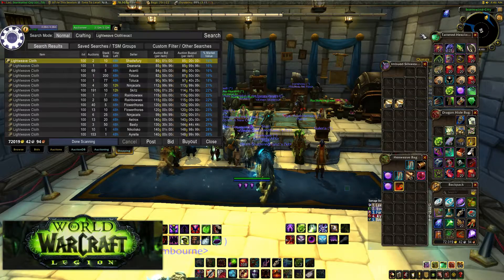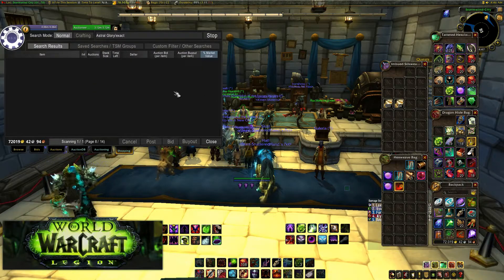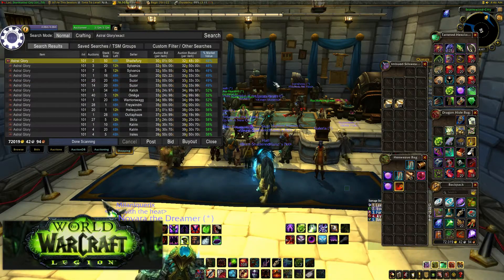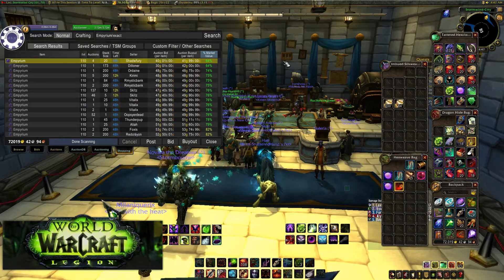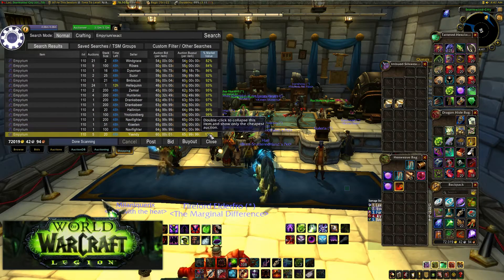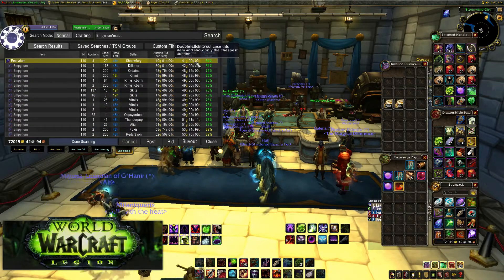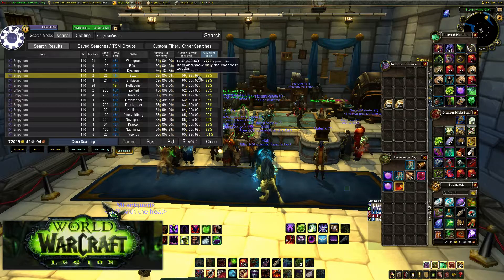You don't have to do this with just cloth. This is Astral Glory, the new herb — that's another good one to flip. You can try flipping old world mats like Fell Slate, or the new Imperium Ore. It does take a little knowledge of your markets, but as you can see Imperium Ore has tanked in price. It was averaging around 100 gold, most people were spending 65 gold a piece — now it's down to about 40 gold. You can probably buy all of that out and resell it.